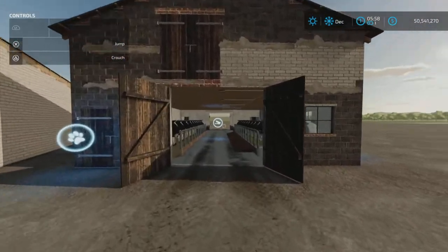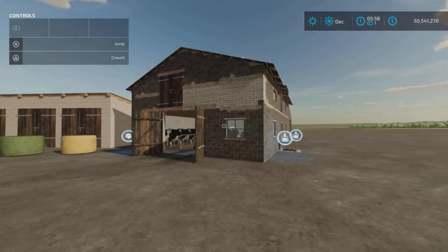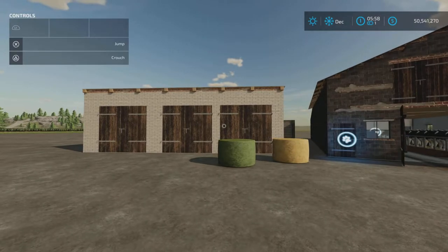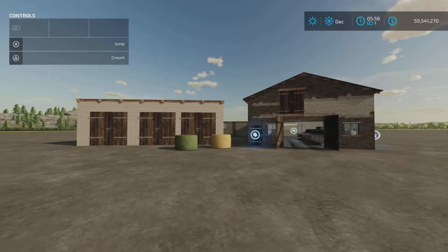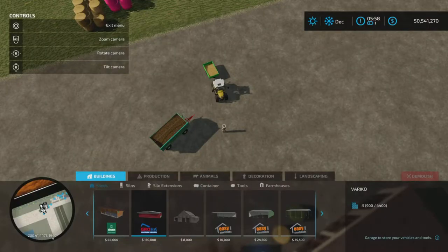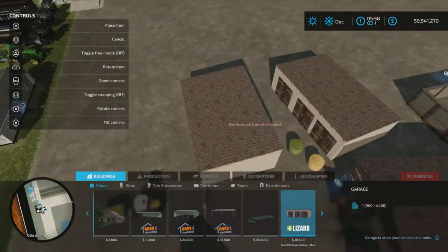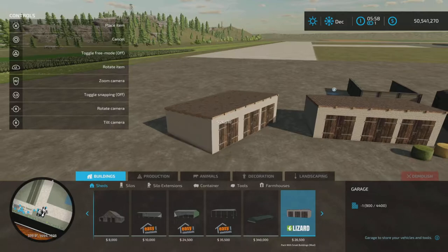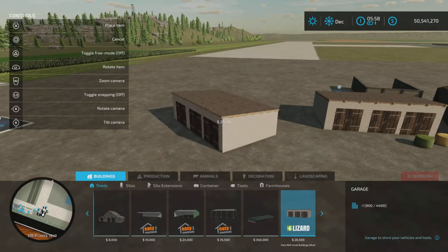This is a pack of two buildings: a very small cow barn and a shed. The cow barn has 15 slots, the shed has 8 slots. You'll find the shed under sheds — actually it's listed as a garage — for $26,500 to place.